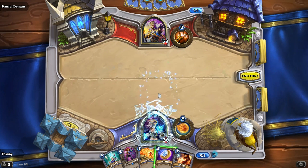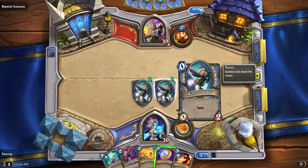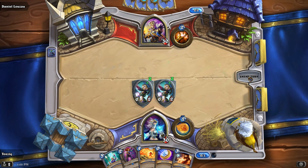You click it, you drag it out into the field and drop it, and there are some nice effects. And then I have two zero-two taunters. Taunt means that enemies — either Anduin as Dan, or any characters he puts out — have to attack somebody with taunt before they can attack me directly. And I will end my turn.